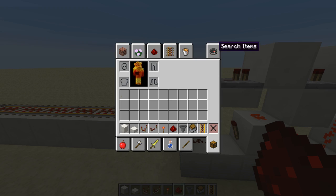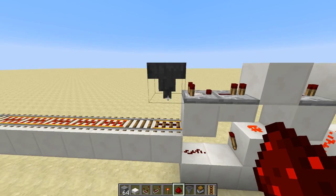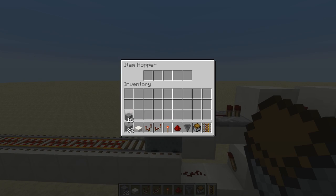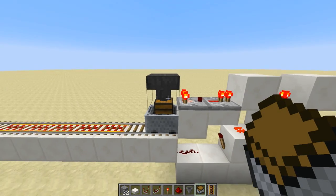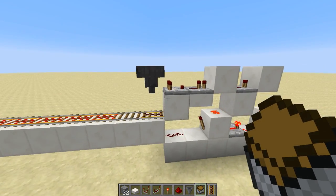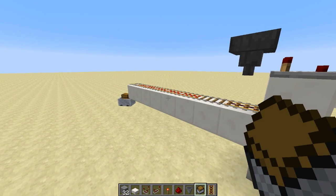Now you can see, let's grab a whole bunch of items here. And then you need to of course place your minecart with a chest. Let's grab eight items, and you can see nothing happens until the eight items are fully moved, and the minecart goes on its way off to your final destination.